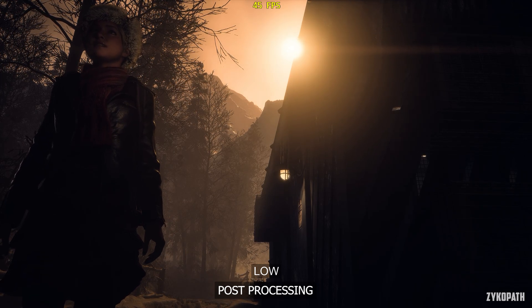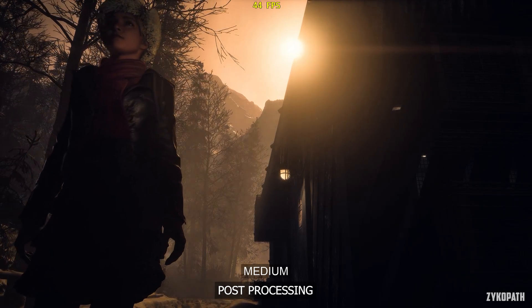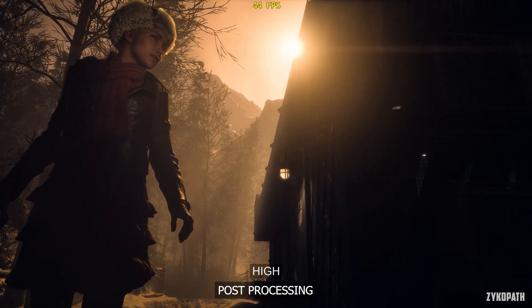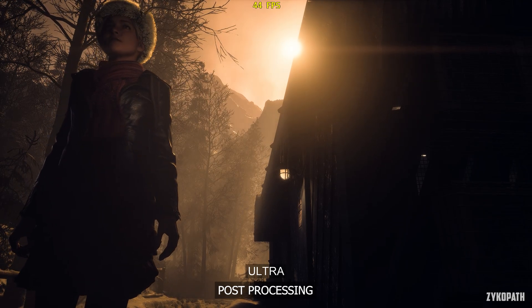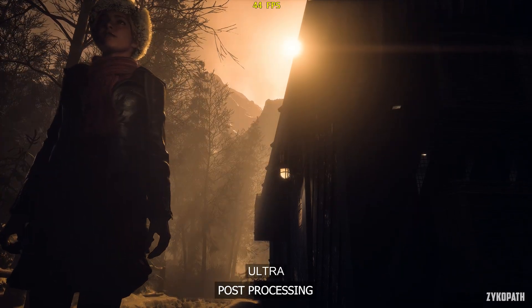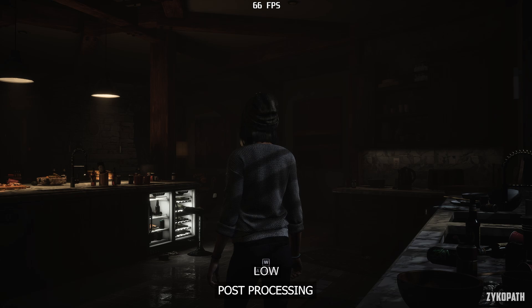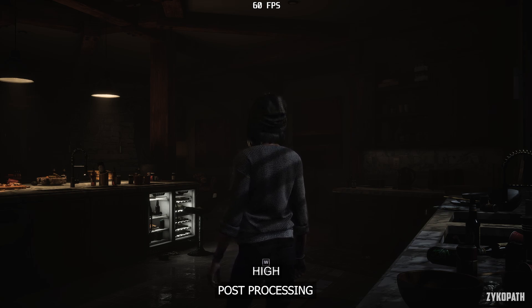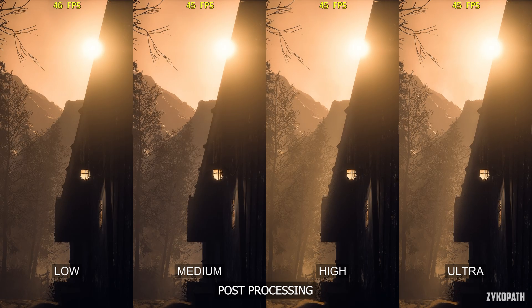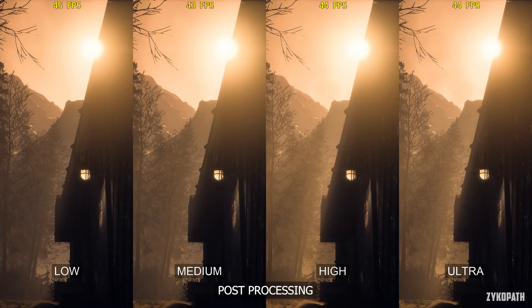Post-processing adjusts the quality of ambient occlusion, bloom, and depth of field. In one scene, High and Ultra enable some nice-looking bloom and light rays. In another scene, we can see how it affects ambient occlusion, with each option gradually increasing the effect's strength.